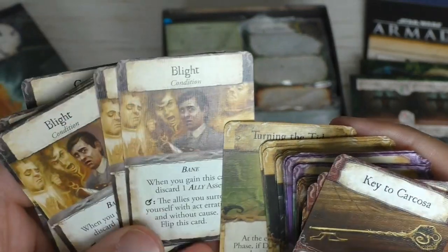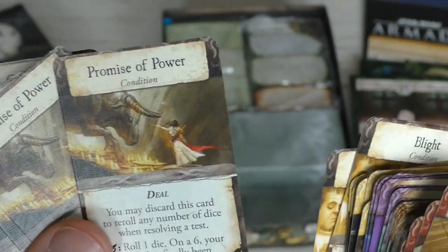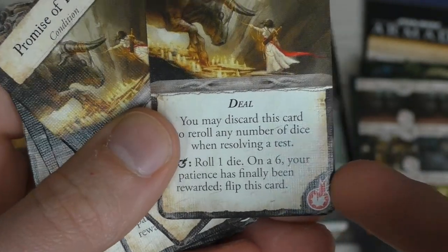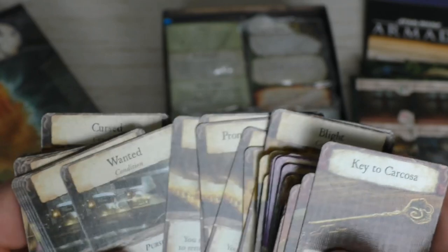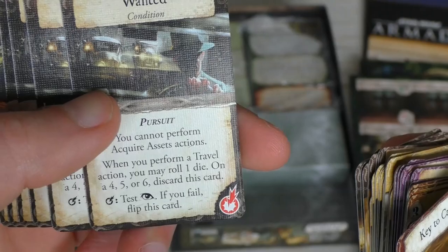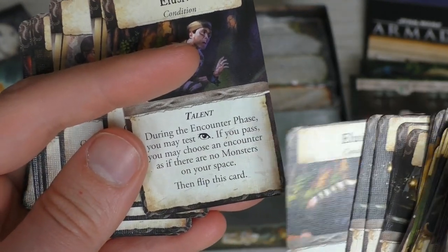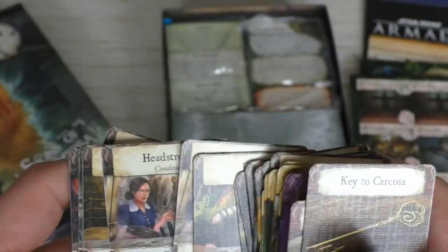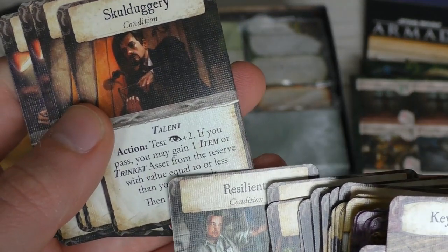We have new conditions: a blight condition — when you gain this card you must discard an ally. Promise of Power is interesting: you may discard it to reroll any number of dice on a test, or keep it and on the reckoning if you roll a six you get rewarded. Being wanted means you cannot perform acquire asset actions. Elusive is a new talent — during the encounter phase test observation; if you pass, choose an encounter as if there are no monsters on your space. Also new: headstrong and skullduggery talents.